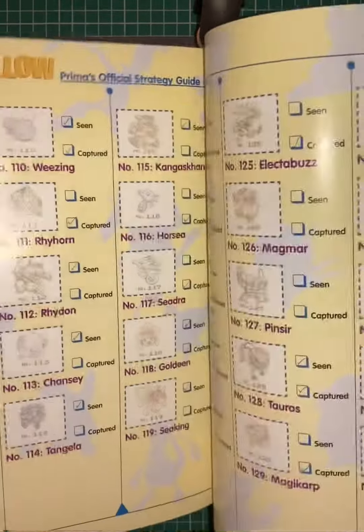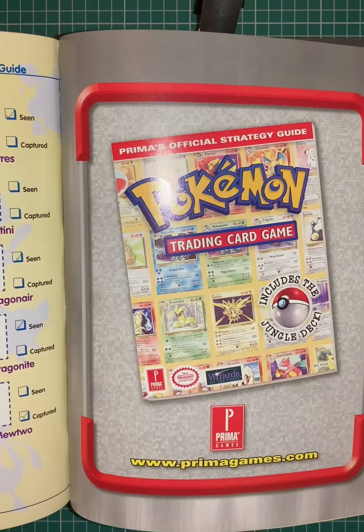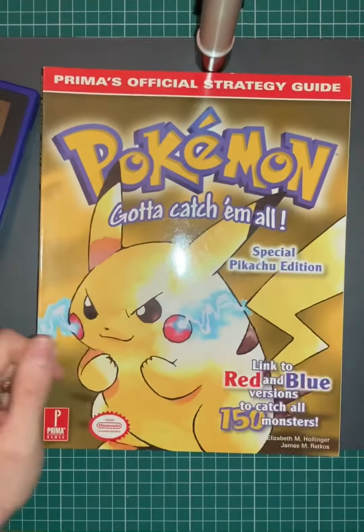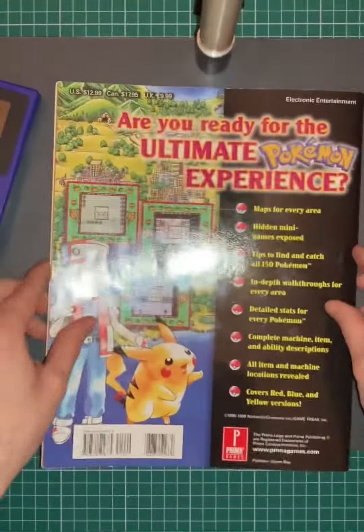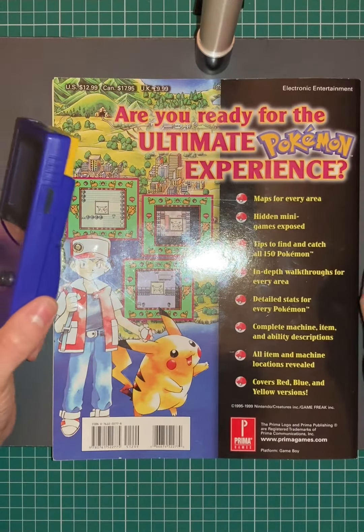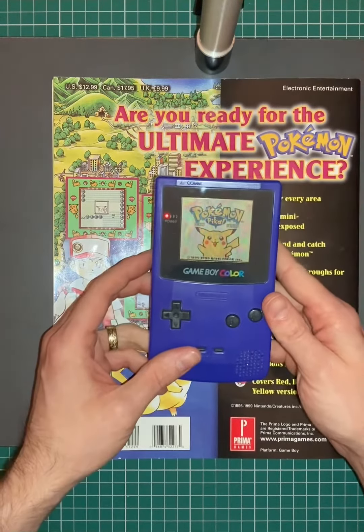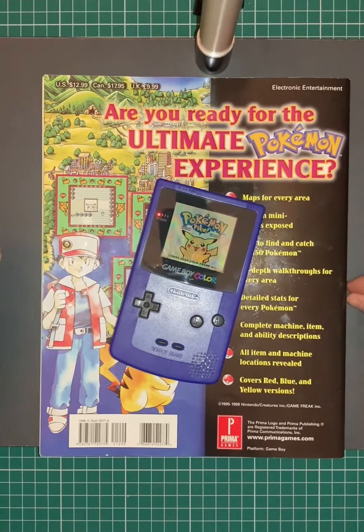We also had our checklists, so you could tick off who you had collected, who you had evolved, and who you had transferred. And then of course there was the training game, which we'll come to in a future video. This magazine also came with a full pull-out poster of the entire map from the game, which I hope to find one day and involve in a future video as well. I hope you've enjoyed this short video, and see you next time.